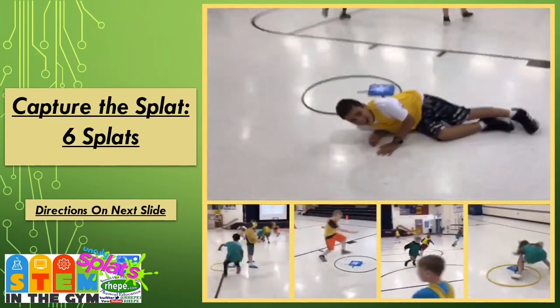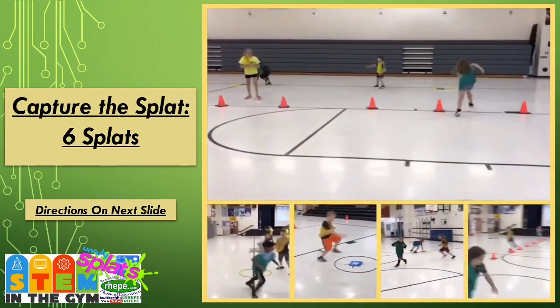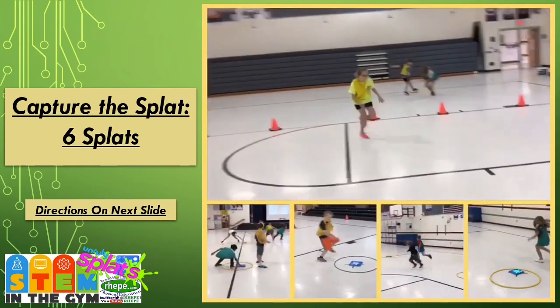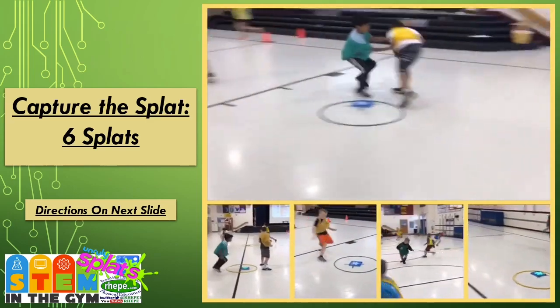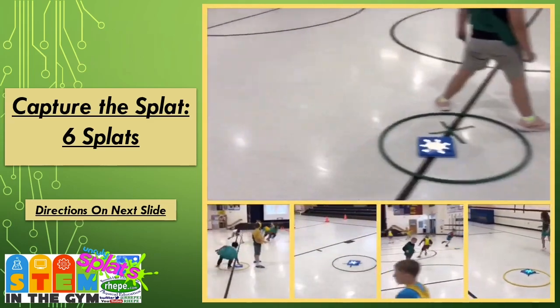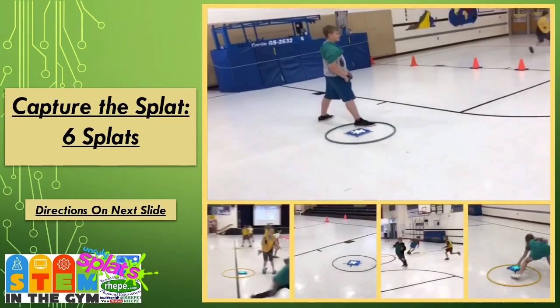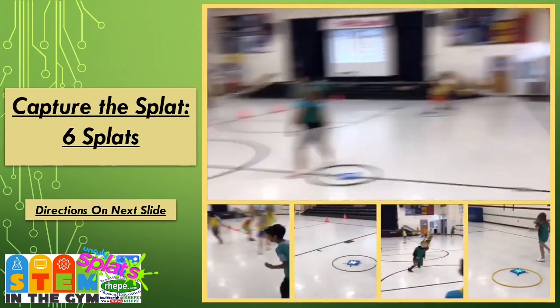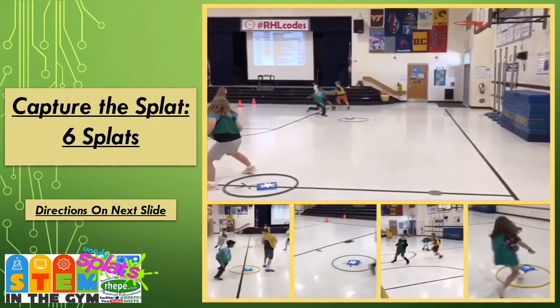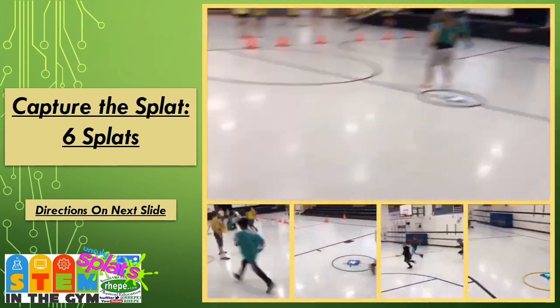In this game, when you get five tags you're frozen. To get unfrozen, someone from your team has to make it through, hit the splat, and they light up yellow for your team. We have two teams — green team versus yellow team. Green team is boarding on this side. Good job yellow, you got a point over there, and then they all lit up yellow.